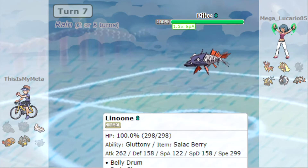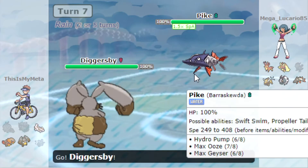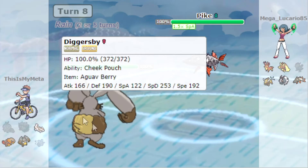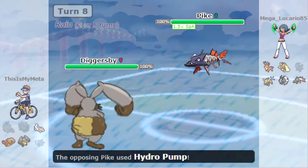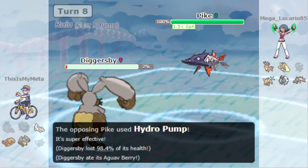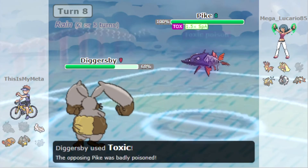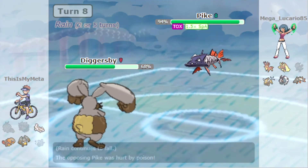This is going to be game number two I think — I don't think we can pull it back because Diggersby is weak to this guy as well. Oh, it managed to live and we get the big heal off those berries, so we get the Toxic off. The next Hydro Pump does kill us though unfortunately.